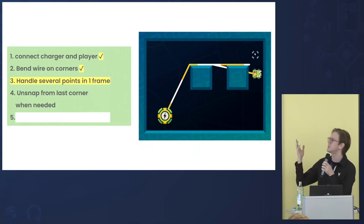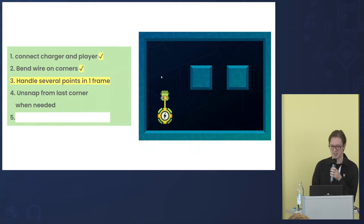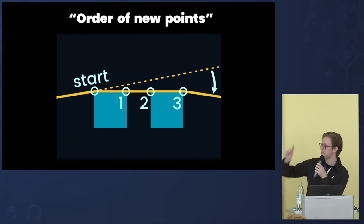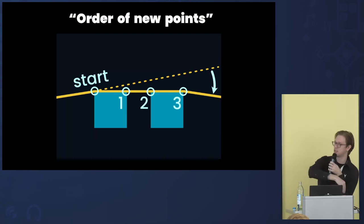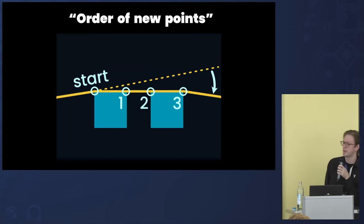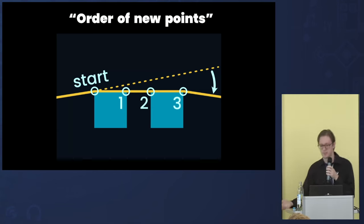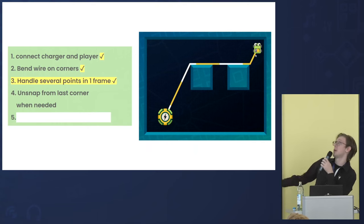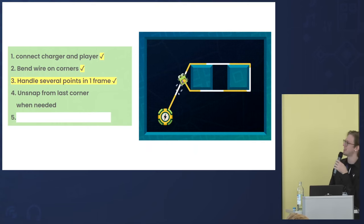It's easy to understand that the corners should be ordered from left to right, but in code that means we need to calculate the distance from the starting point to all the points we crossed in the last frame and sort them by distance — closest first, furthest last. And if we add them correctly, now it is fixed. We still can't unsnap, but at least we snap correctly to the last point.